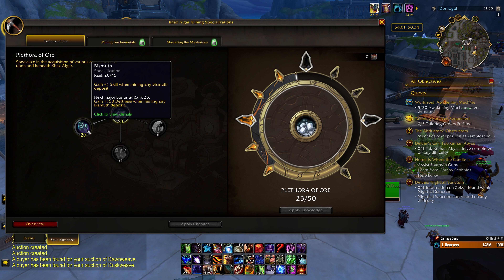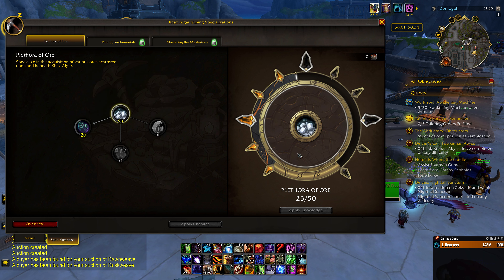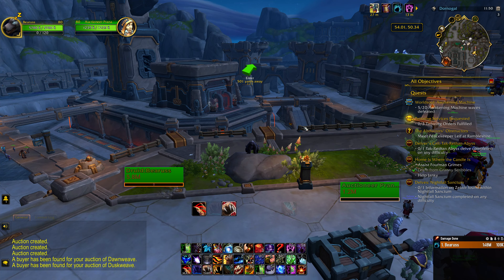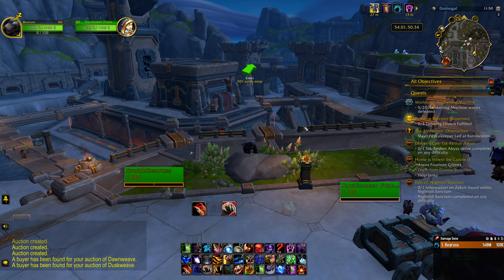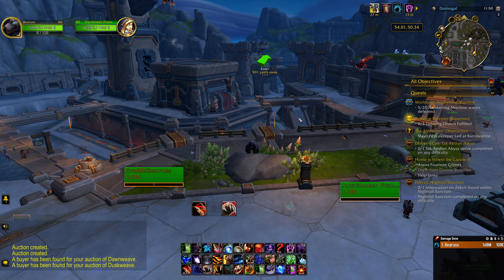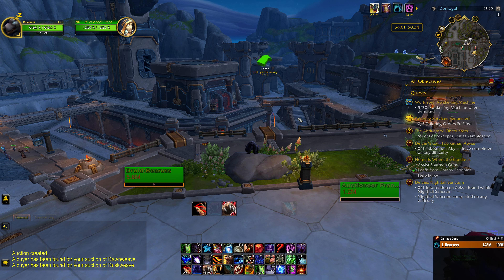You go into your mining — I have a little icon right there I dragged down — and then into your specializations and you spend your points how you see fit. I've focused on Bismuth for right now. I'm going to have the TomTom waypoint, the add-on you can use, and there'll also be a quest item checker command you can type in to see if you've already got the item.